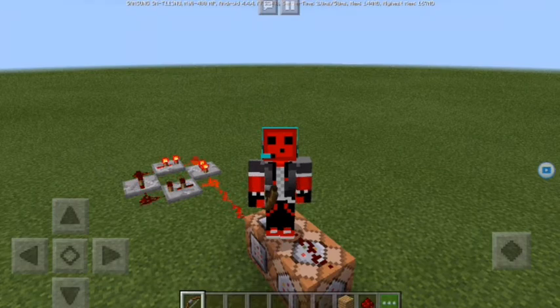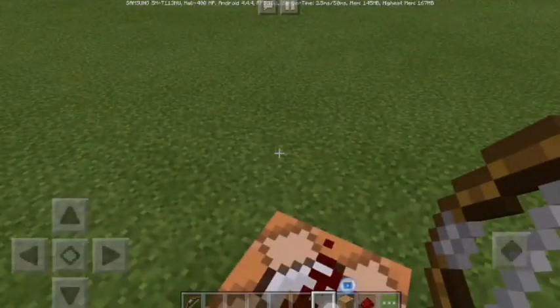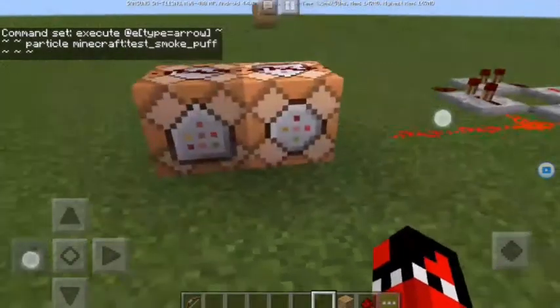And of course it's really cool to actually use. As in my last video about how to make items break by puffing smoke, I'll show how it works. So this is the command: execute at a player, then slash particle, Minecraft colon test_smoke_puff, with the coordinates.